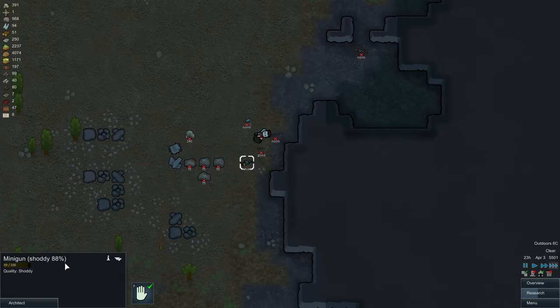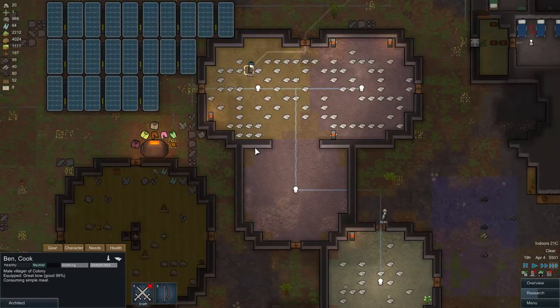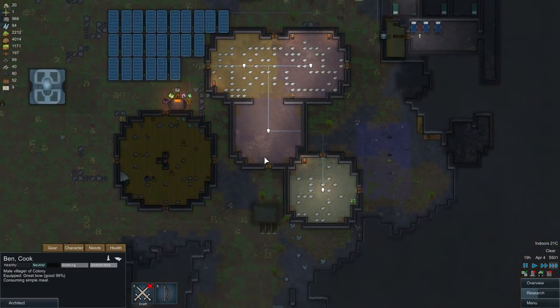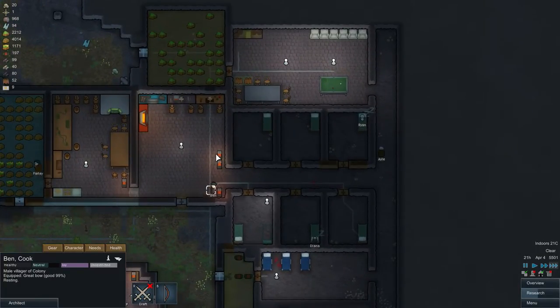Also grab the minigun — that's a great weapon. After cremating all the bodies, as you can see the 'colonists left unburied' penalty is gone. Now colonists will be a little bit happier and will break less. That's an important thing — make sure your colonists are buried or cremated.